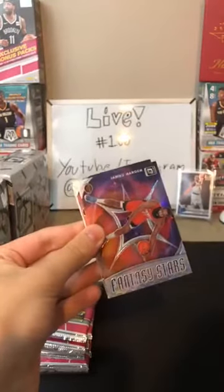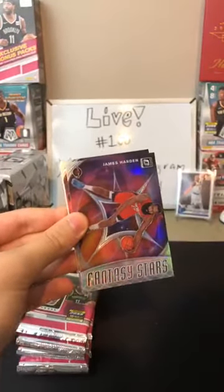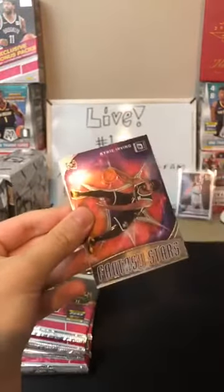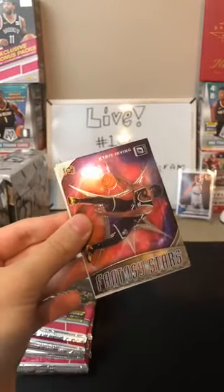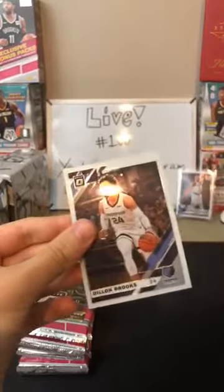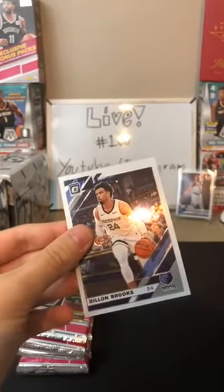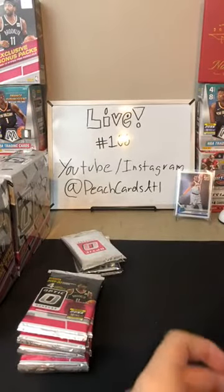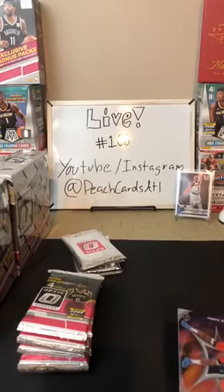Next pack: Derek Favors for the Pelicans, a holo James Harden — I'll sleeve that in a second — a Fantasy Stars Kyrie Irving right behind it, and then Dillon Brooks for the Grizzlies. Another holo pack — love it!